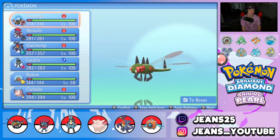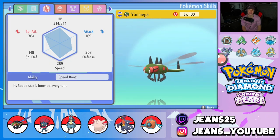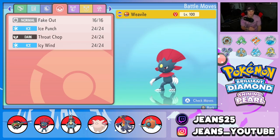Starting off with the one and only Yanmega — Flying and Bug type, it's just awesome to use on the BDSP ladder. That's why I really enjoy playing BDSP, because you can use a bunch of random Pokemon that are fun. We gave it the Focus Sash as its item, the Speed Boost ability to get a plus one speed at the end of every turn, and the moveset is Air Slash, Bug Buzz for STAB, Protect, and U-Turn to pivot out.